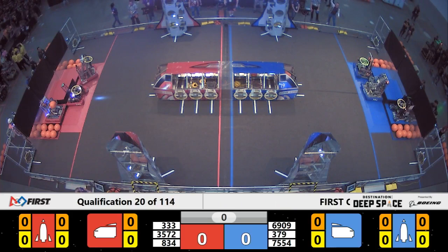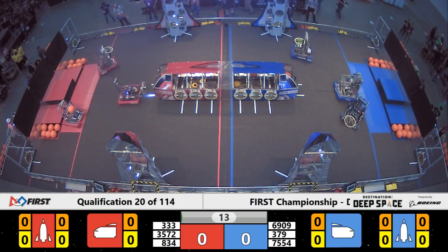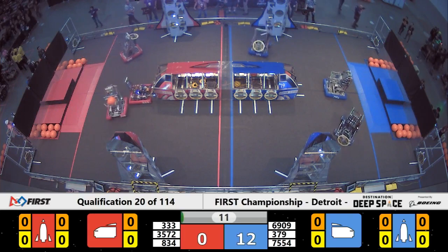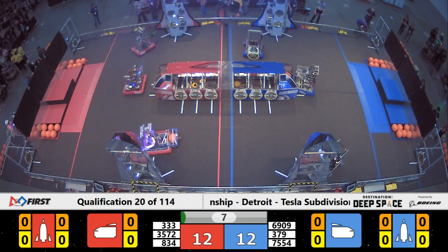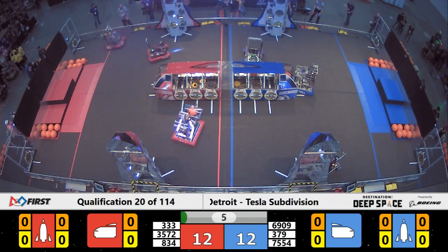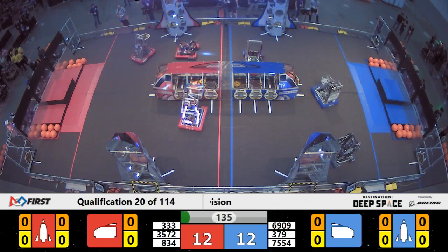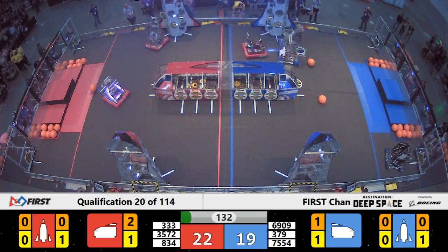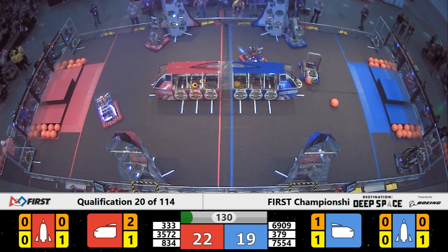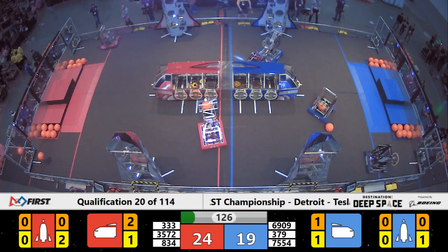In three, two, one — go! All right, here we go, match number 20. Everybody moving during the sandstorm period, they've all crossed the half line, so 15 points all around. A hatch panel is being put in, placing that rear rocket ship by Wavelength for red, so early advantage going to the red alliance by about three points.